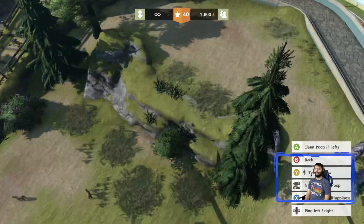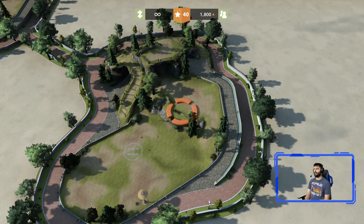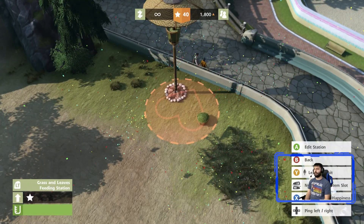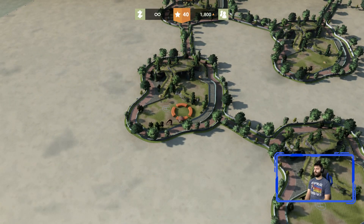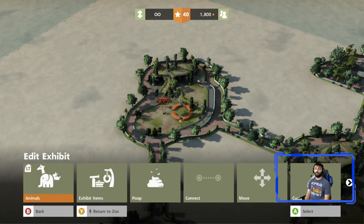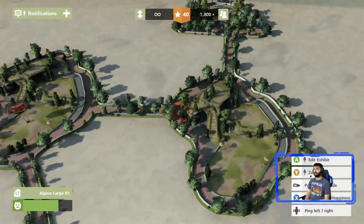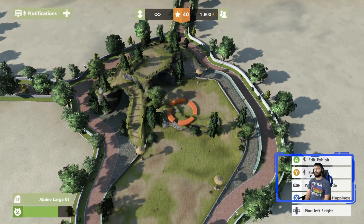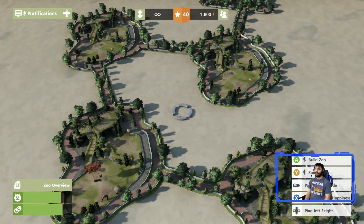Another poop — look at that! That's 12 poops. Let's get those installation items going for the exhibits. Another one right there — 14 poops. Yeah, that should be 15. I might be wrong, but let me know in the comments if you counted and I'm off.